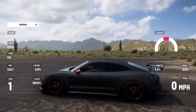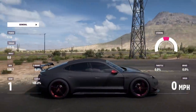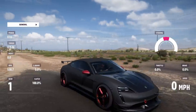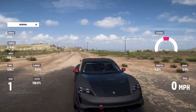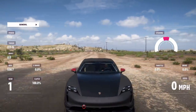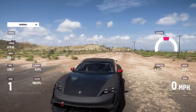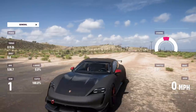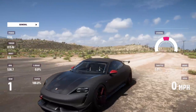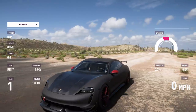Hello YouTube, Modal Gaming here, bringing you guys another episode of Forza Horizon 5. Today we're gonna be trying something out. Last episode we had the fastest car in the game, the Jesko, and I had a lot of comments saying it's not the fastest car. There is actually a bit of a glitch in the game where this Porsche is essentially the fastest car.